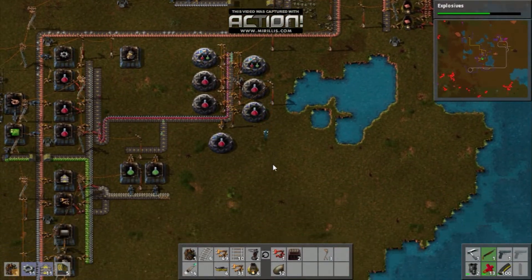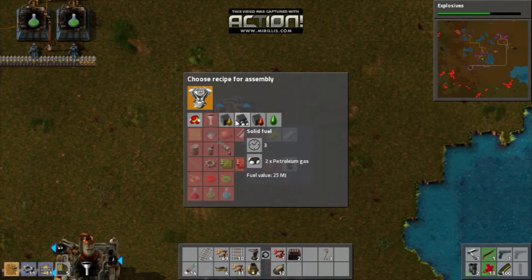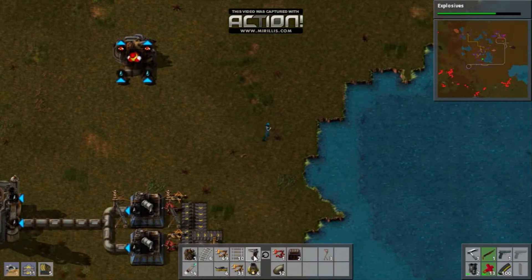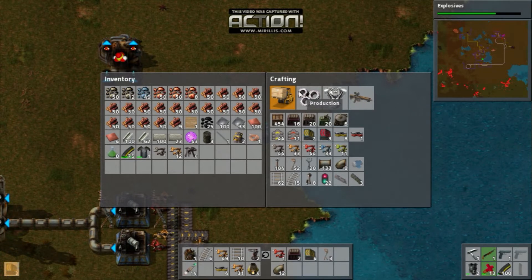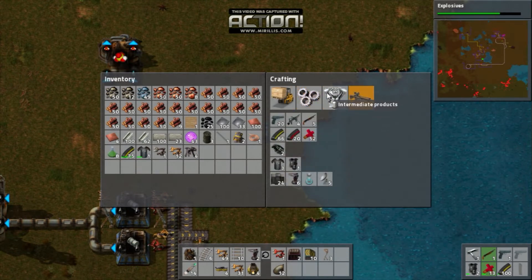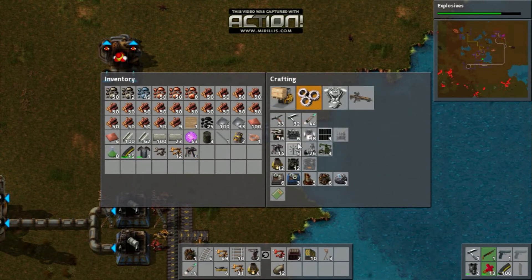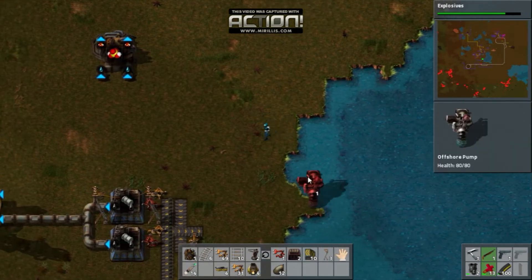Now, how am I going to set this up? Like that. Basically, if I put you on sulfuric acid, you're going to require iron plate, sulfur, and some water. Water is easy to get — this is just a massive pool here with water. And... where are the pumps? Is it production? Jeez, it's been so long, I'm forgetting everything. That's bad. There it is — how did I miss that? Sorry, audience, I seem to be lacking brains today.